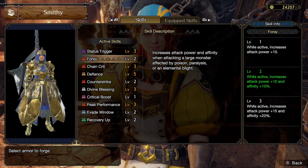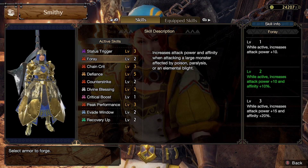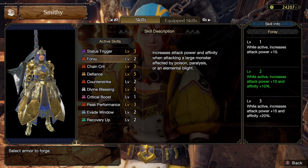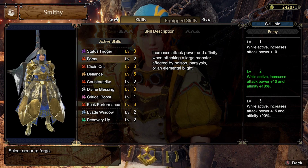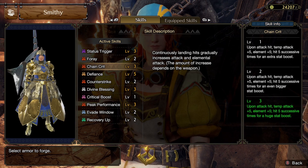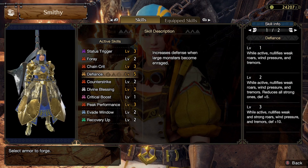They actually paired it with two points of Fluoride, which is ten percent attack power and ten percent affinity. If you can complete the third level, that will be kind of insane — that's awesome.